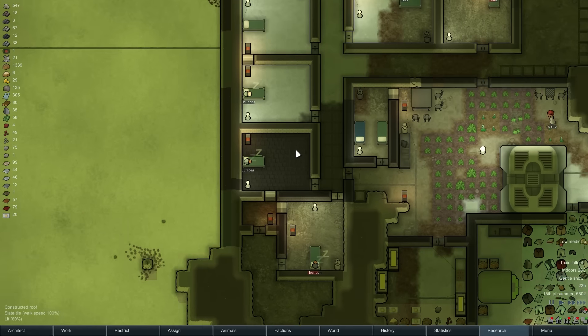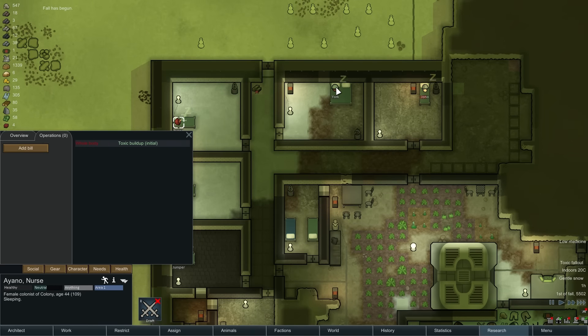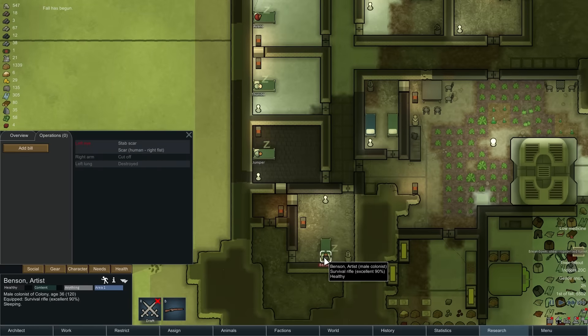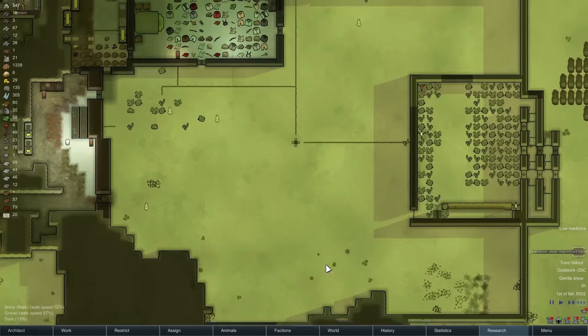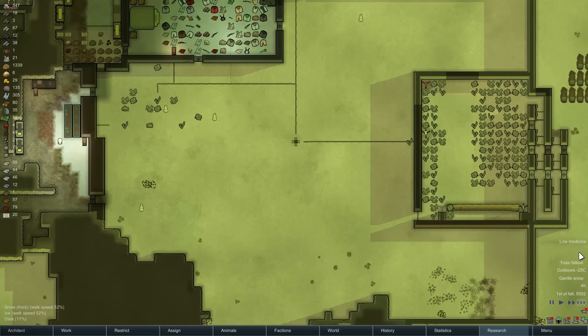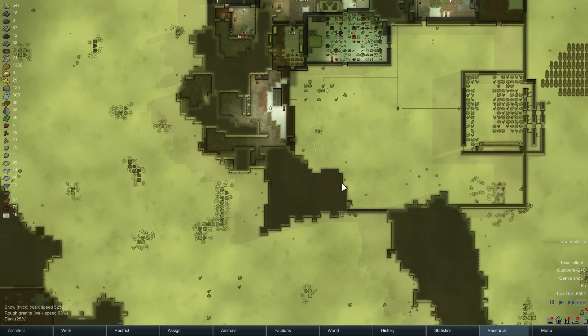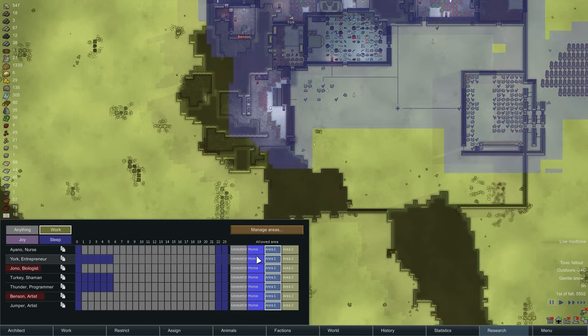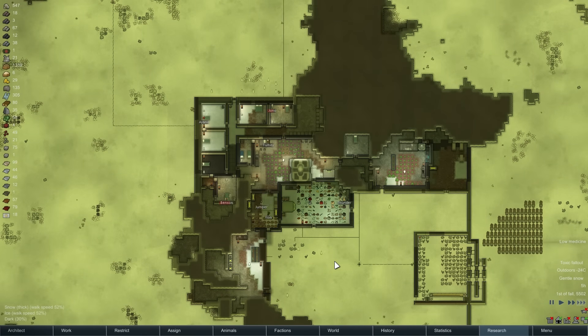Is everybody clear of the toxic fallout, by the way? Does anyone have that still on their health sheet? Fall has begun. Alright, that person's still showing some. Our turrets are breaking down. Toxic fallout is not looking too terrible at the moment, so I might want to unrestrict them, just let them go do some extra work. Let's do that — unrestricted. You guys can go outside if you have other projects you can work on.